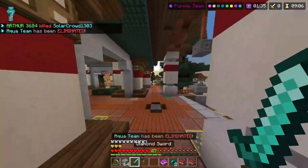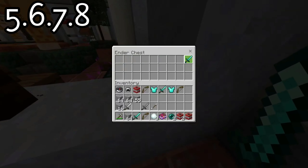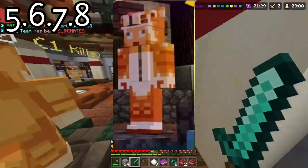The next few costumes — Numbers 5 through 8 — were from the Black Friday pack of 2018: Chuzhou, Sonki, Versailles, and Zuzukat.